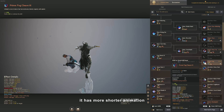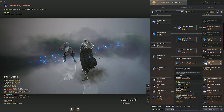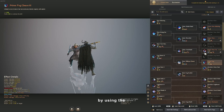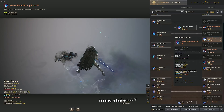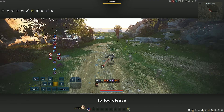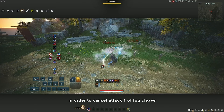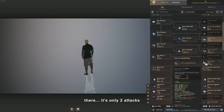Fog Glaive - it has a much shorter animation, and we can also cancel Attack 1, the first attack, and go all the way to Attack 2 and Attack 3 by using the Rising Slash into Fog Glaive. In order to cancel Attack 1 of Fog Glaive, there are only two attacks.